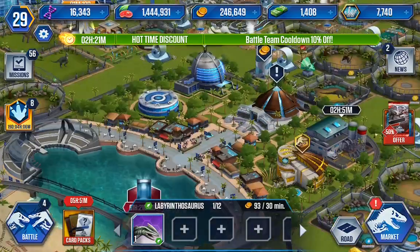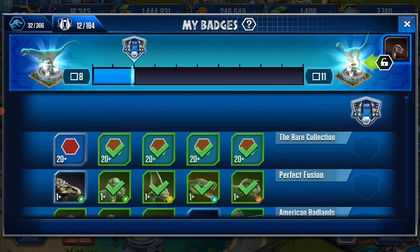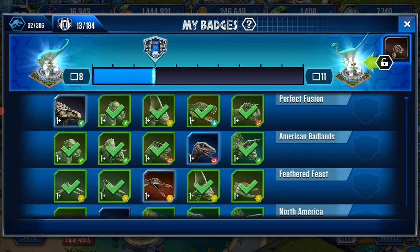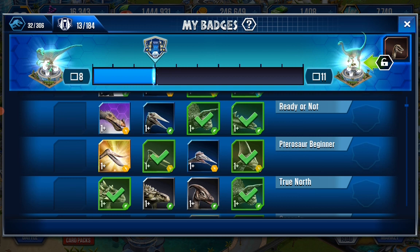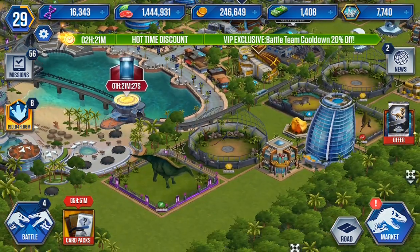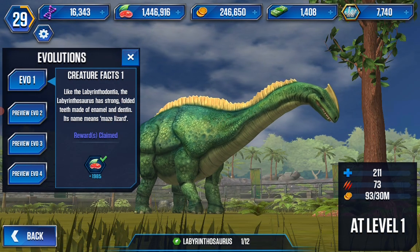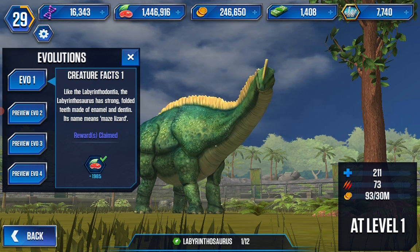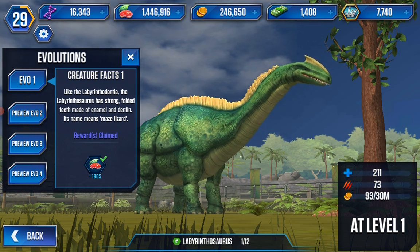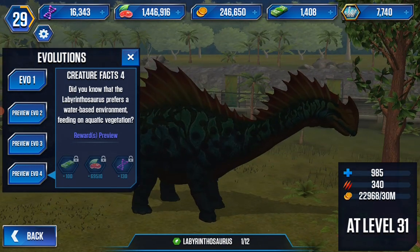Batch completed — I seriously didn't know what I did, but I did something. Like the labyrinthodontia, the Labyrinthosaurus has strong folded teeth made of enamel and dentin. Its name means 'maze lizard.' You can just say anything because you've made it. I already have a preview of evo 4 and it looks so cool.